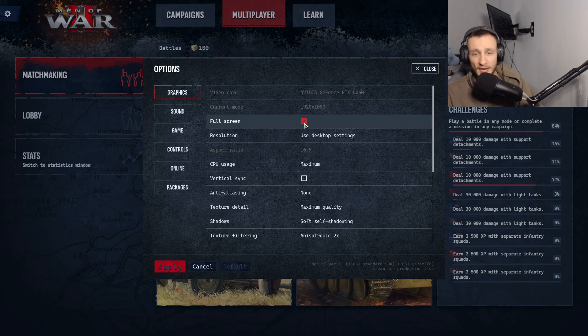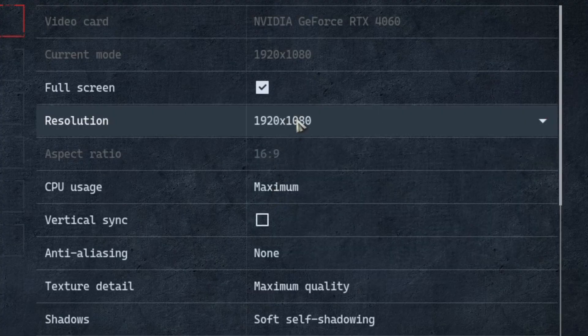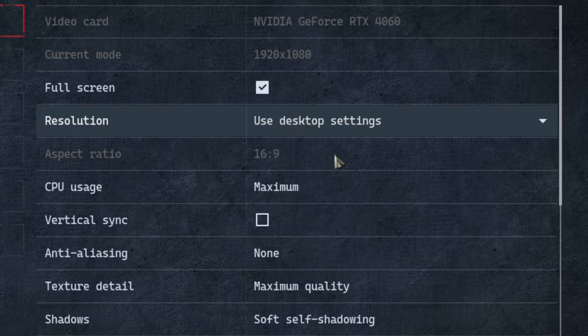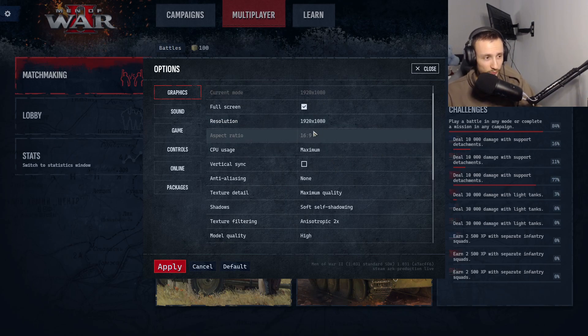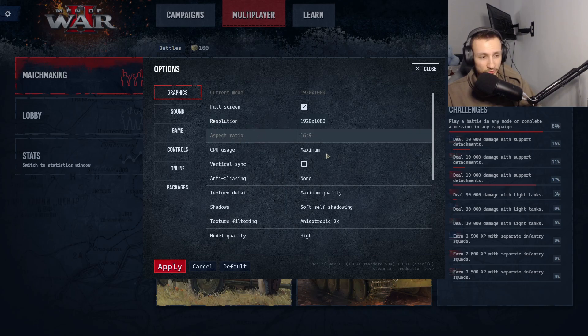So yeah, full screen 100%. I would always recommend having the option of 1920x1080 but you can also just use desktop settings, which is basically the recommended one. I would always stick to 1920x1080 as it's the best resolution you can use for any game. For the aspect ratio, I think you can't really mess with it unless you use some other resolution — let me know down below what this means as I'm not 100% sure.